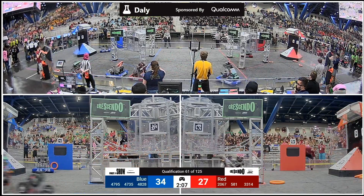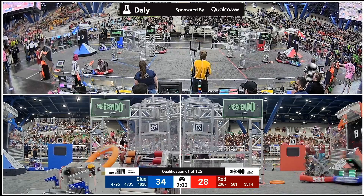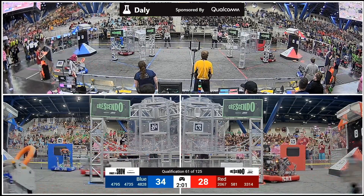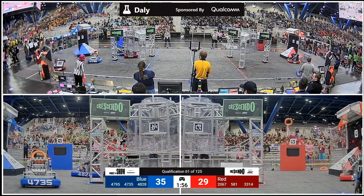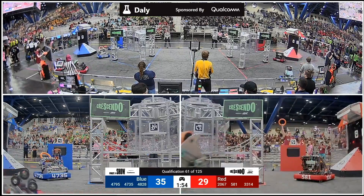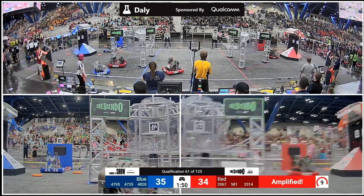581, the Blazing Bulldogs from San Jose, will get the scoring started for the Red Alliance. They lock in co-op here early and now delivering those notes to the amp to get ready to amplify. It looks like Apple Pie may be feeding here for the Red Alliance. They'll be joined by their Alliance partners, the Mechanical Bustangs, on the far side of the field as Red amplifies.